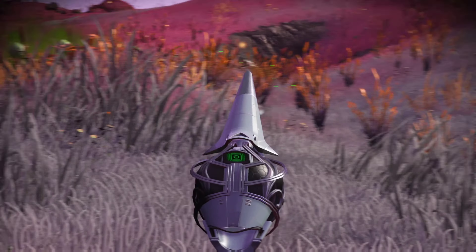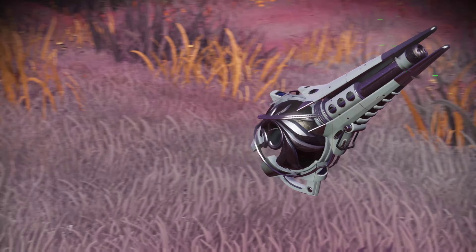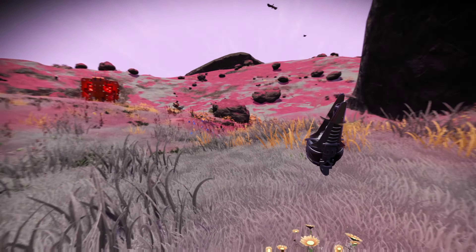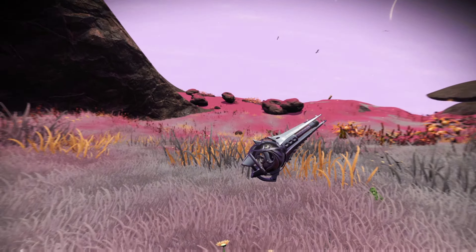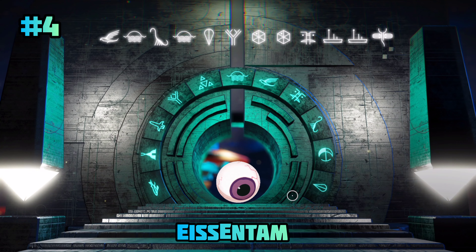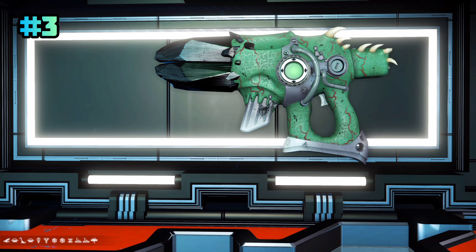Moving on to number 4 on our list is a White Royal Multi-Tool with Silver Trim. Grab this exotic multi-tool at the following coordinates: plus 57.24 and plus 125.37 on the planet Cotton Candy in the Eicentime Galaxy, located at a Sentinel Pillar. Grab this silver and white fox anytime.